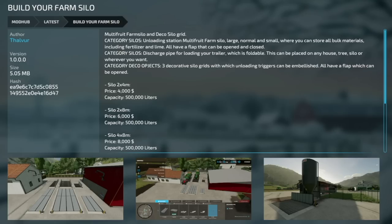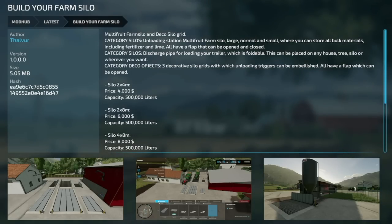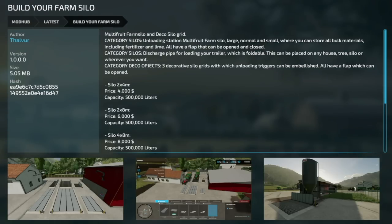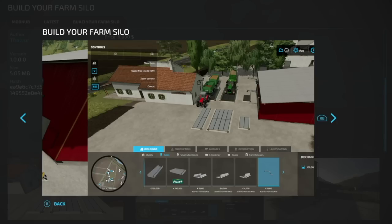First placeable: Build Your Own Farm Silo from Salver — a multi-fruit farm silo with decoration silo grids, found in category Silos. Includes an unloading station, large, normal, and small farm silos storing all bulk materials including fertilizer and lime, all with an openable flap. There's also a foldable discharge pipe for loading trailers, and three decorative silo grids with embellishable unload triggers, each with an openable flap.